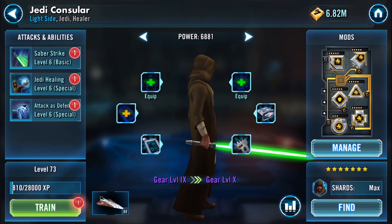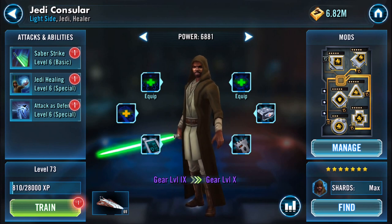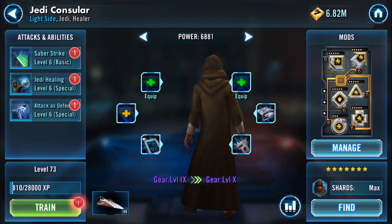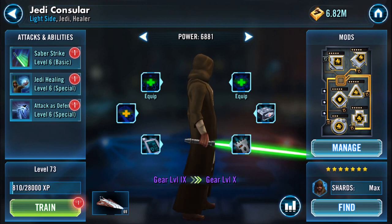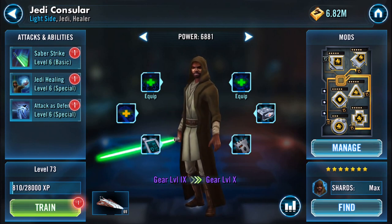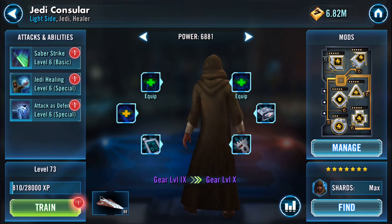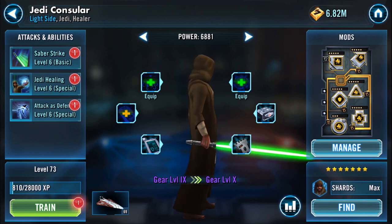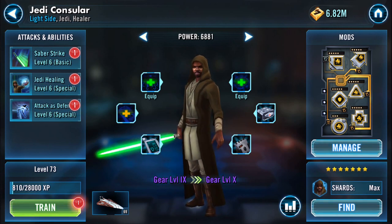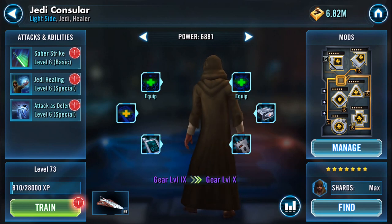Welcome back to my gearing up series. I don't use this Jedi Consular guy — I probably stopped using him around level 50 or so. But now ships have come in, and what I'm going to do is train him up to level 85 and then gear him to level 10.